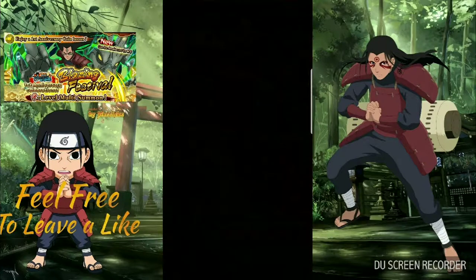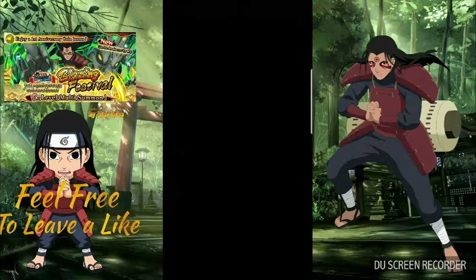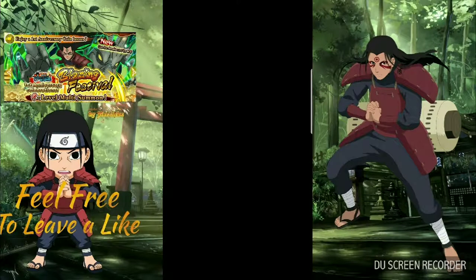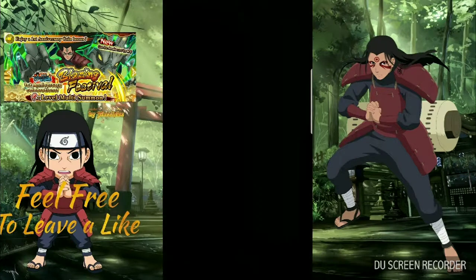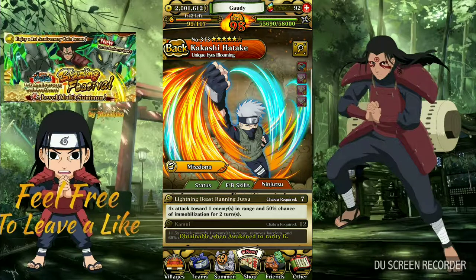I will be making a team with him. The best possible unit I'm going to add to his team is Kakashi Hatake — this one right here. This guy right here is amazing: 4 times attack towards one enemy in range and 50% chance of immobilizing for two turns. And then he has his 12 chakra move which will take forever to get to — 11.5 times attack towards one enemy in range, removes barriers, and 60% chance of immobilization, which is really good.